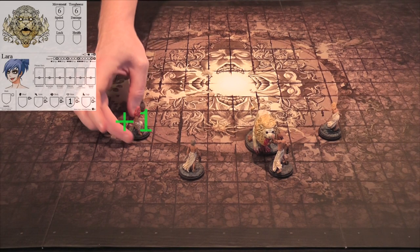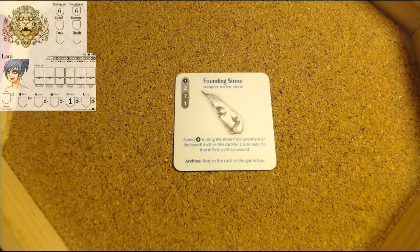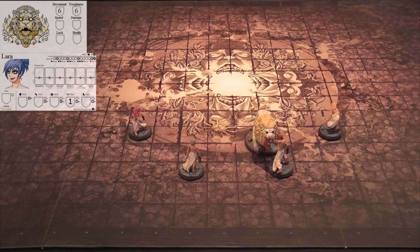With Zoe here, she will be throwing this founding stone. As you can see at the bottom, you can spend an activation to shoot from anywhere on the board, archive the stone, and it automatically scores an automatic critical hit. We will be doing that - archiving means you just return it to the box. It does not return with your survivors; it is gone.